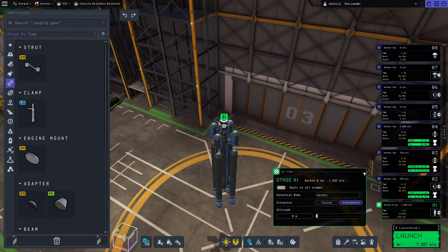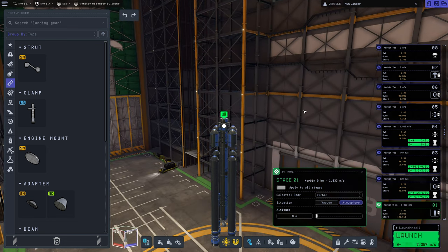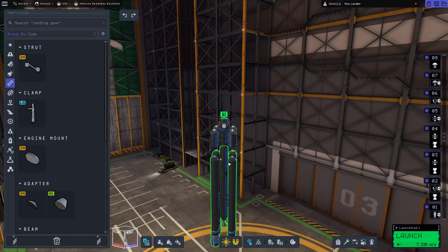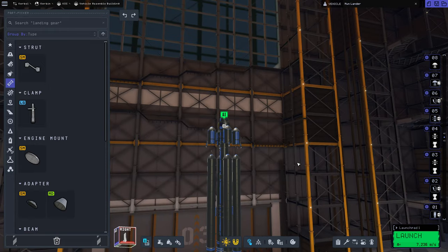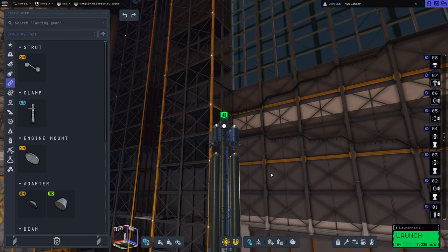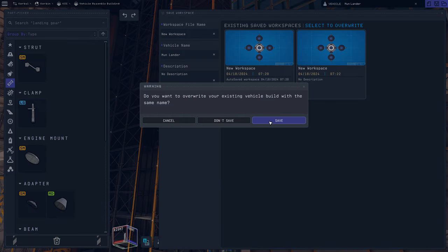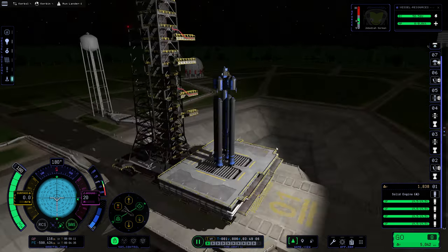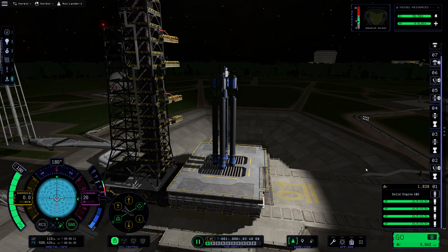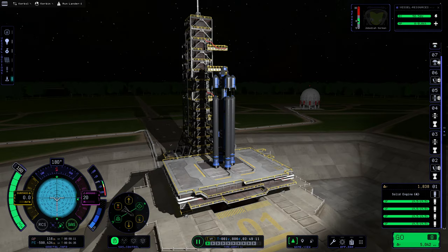I have no idea how this thing is going to fly — it's going to be very interesting. 1.91 thrust to weight is considerable. This second stage is going to be considerably underpowered once we get to it, since we're measuring it in vacuum but we'll actually be in atmosphere. So we have to hope these SRBs push us fast enough that it doesn't matter. I want to see how this goes. We'll save this and put it out on the pad. Launching just with these SRBs is certainly viable.